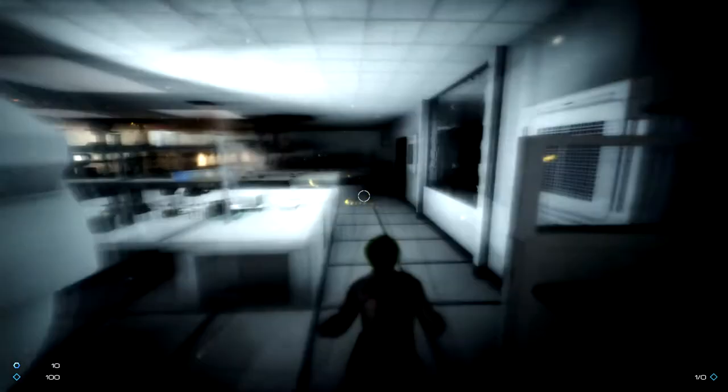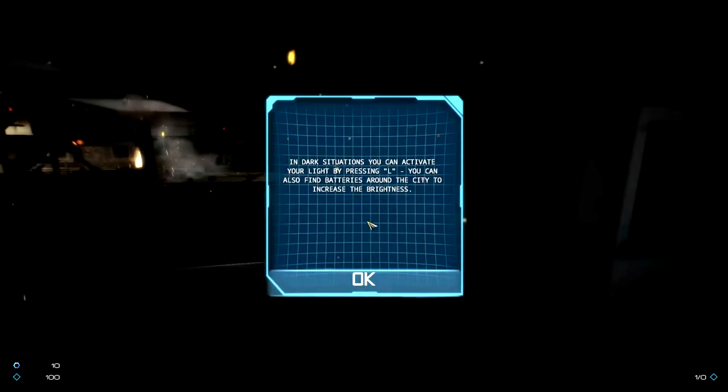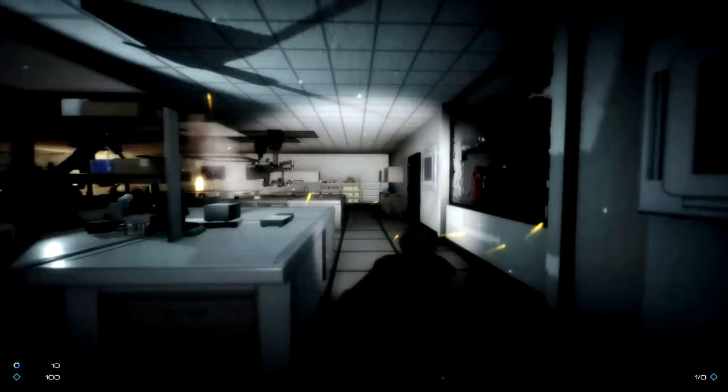The right mouse button thing — not sure. Oh, in dark situations you can activate your light by pressing L. You can also find batteries around the city to increase the brightness. I guess it works — it works much better at a wide angle shot, it does.